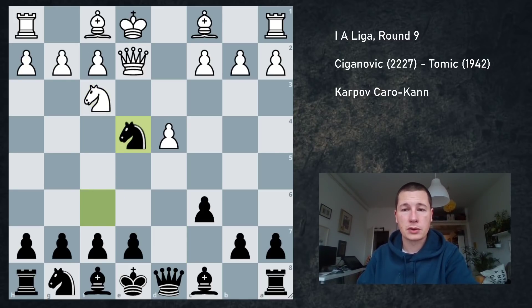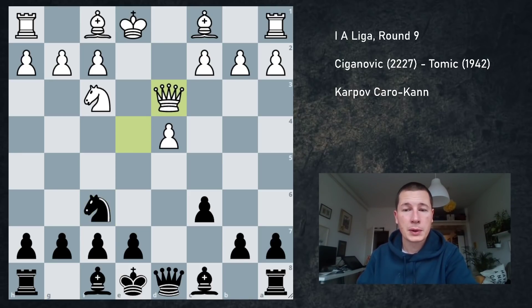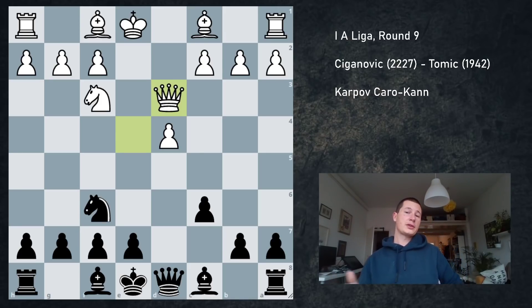So white is wasting just as much time as you are. He went Nf3, I took, I took with the queen, Nf6 — developed with tempo — and queen to d3. Now there are two ways to play this position.